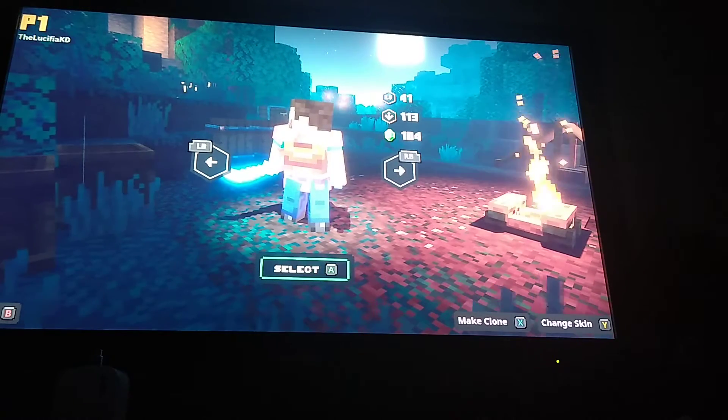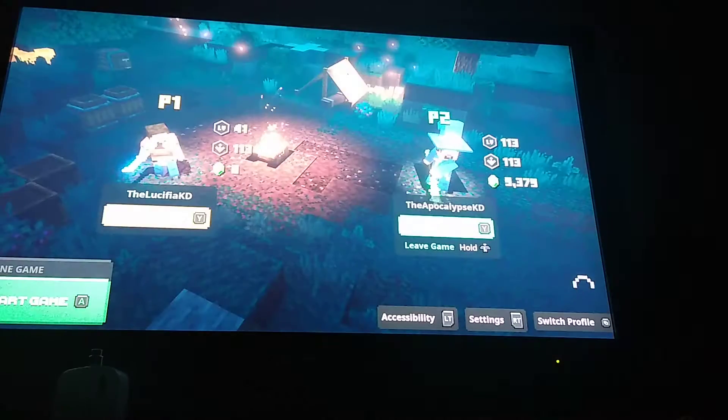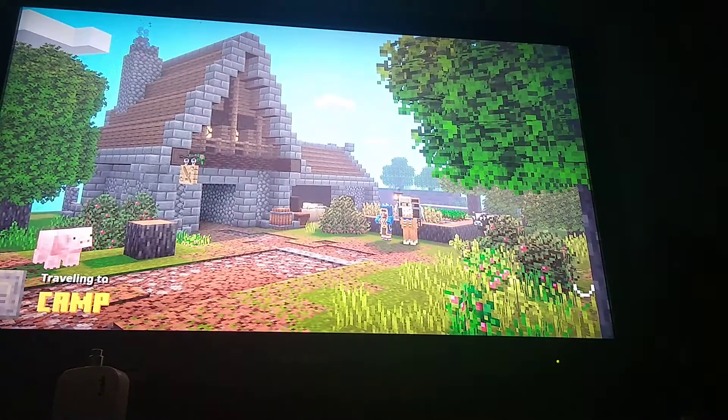While hovering over your main character, you press X to make a clone, then press A. Then press A to select it and start the game. The game is going to load in quickly because you're going to be in offline mode to play local.